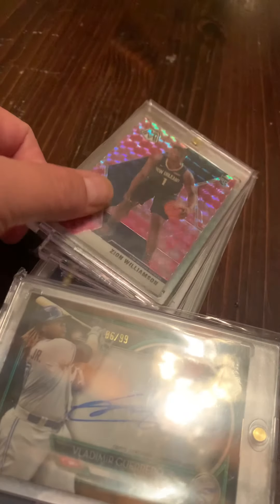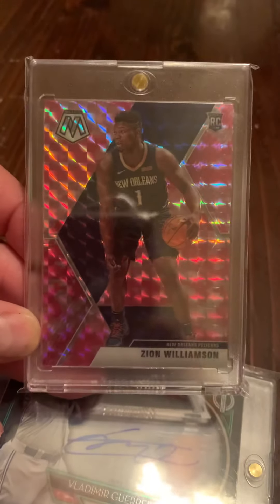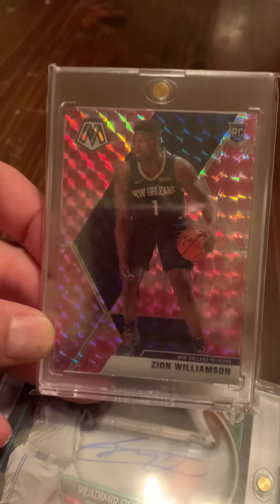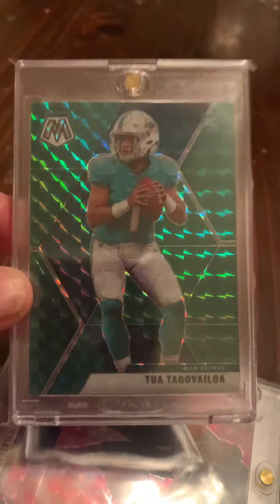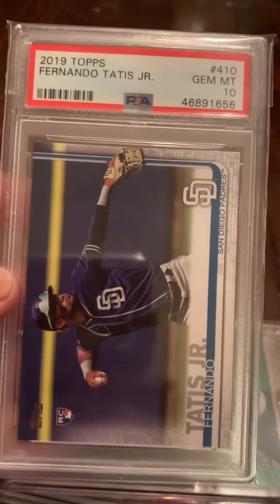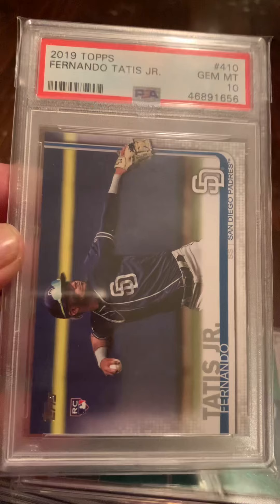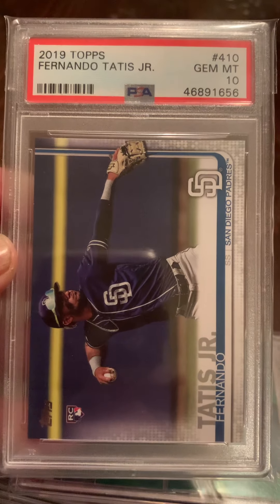I'm expanding my horizons. This is pure investment. Zion pink camo. Pretty cool. And along the same lines, pure investment, but pretty cool — Green Prism Tua rookie. Yes, I had to add one. Price is right. These took a little dip lately, but we all know they'll be back. Not a bad card to have in a Gem 10.